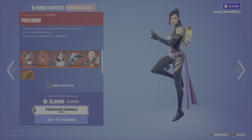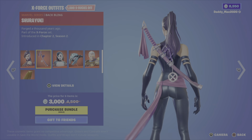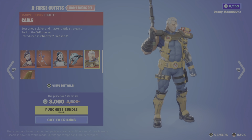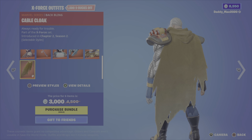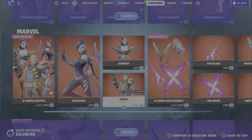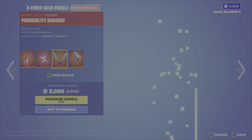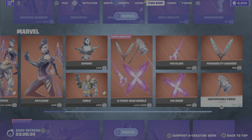Next up, the X-Force outfits. First up is Psylocke from Chapter 2 Season 2 — just the one outfit style. You then have the Shirayuki back bling, the Domino outfit, the Domino Pack back bling, the Cable outfit — he's beastly, that's for sure — and the Cable Cloak back bling. 3,000 V-Bucks. You can have the hood up or hood down for that outfit. Otherwise you can get either of the outfits with their back blings. The X-Force Gear bundle features the Psyblade pickaxe, the Psyrider glider, the Probability Daggers pickaxe, and the Unstoppable Force pickaxe — 2,000 V-Bucks for the bundle.